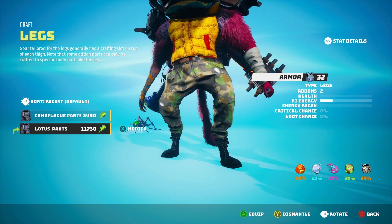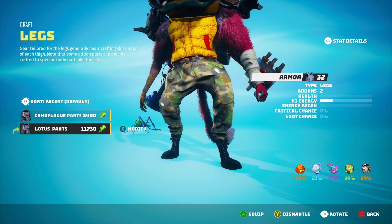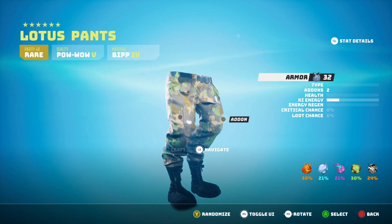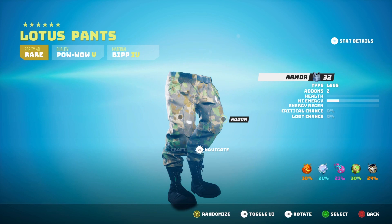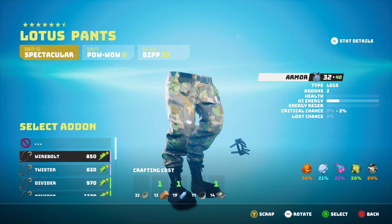Of course you do have different pieces within the game. This green number you see here — 11,730 — is the resale value of the item if you choose to sell it on. This one is a six-star item and as you can see, it has two mod points. So I can essentially put this one on here, taking it to 38, and then add another one that will take it even further — this one takes it to 40. It's pretty awesome and it also increases my critical chance.